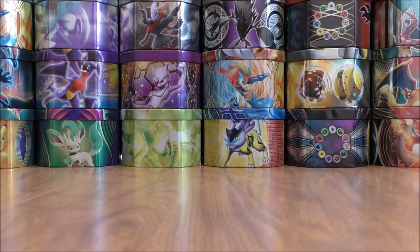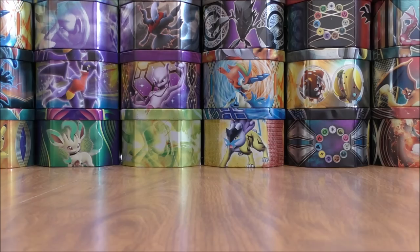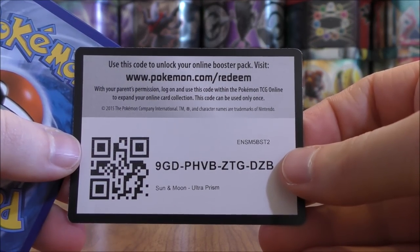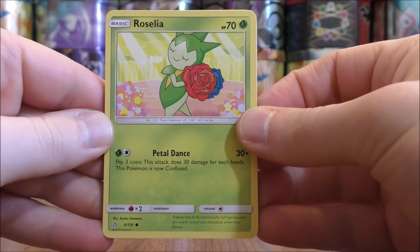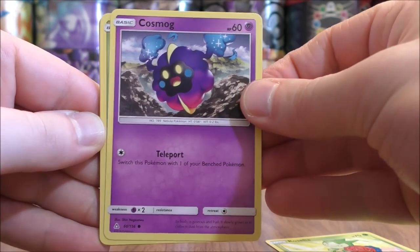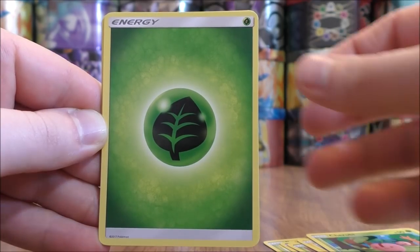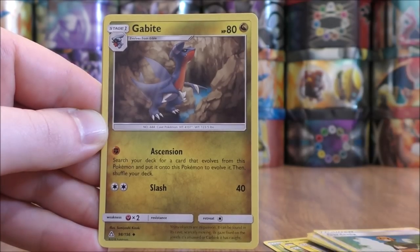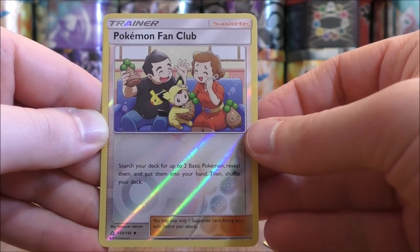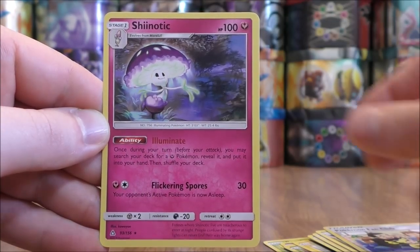Two packs left to go. I have been doing lots of booster pack openings lately on my channel, and I'm very excited for the release of Team Up — it could change the way the TCG is played with those Tag Team GX cards. Roselia starts the second-to-last pack. Cosmog, Turtwig, Electabuzz, Cherubi, Grass-type Energy, Prinplup, Gardenia, Gabite. Reverse Hollow of a Pokemon Fan Club, an OK supporter card which is an uncommon. And the final card would be a Shiinotic.